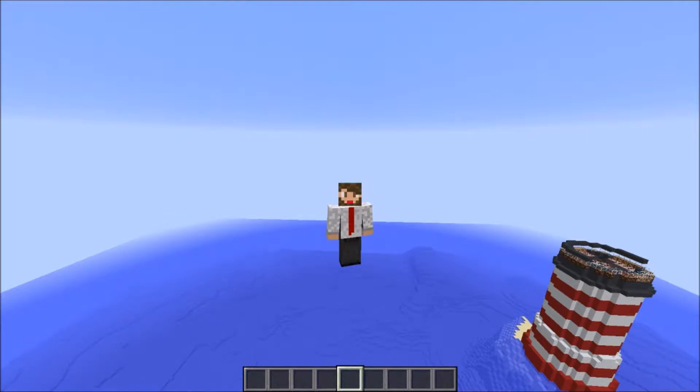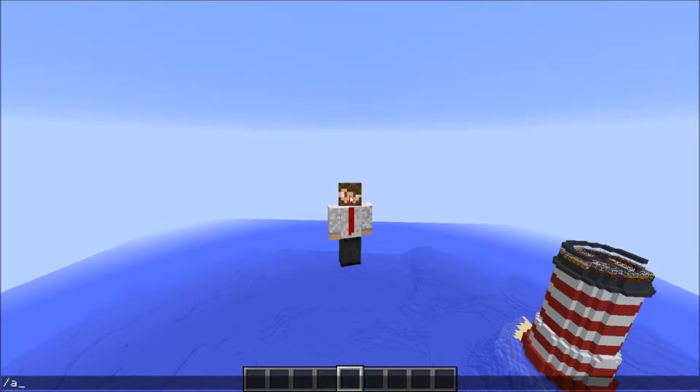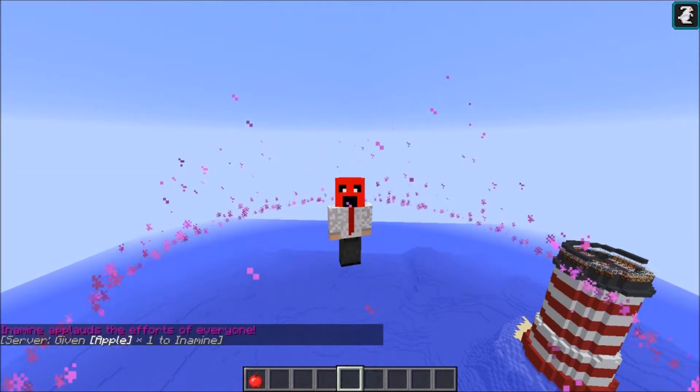1.9 was going to be custom commands. With the emotes now, you don't have to do slash emote and then the name of the emote anymore. You just type in slash and then whatever the emote name is. I'll show you that right now — slash applaud. And boom, it just works.